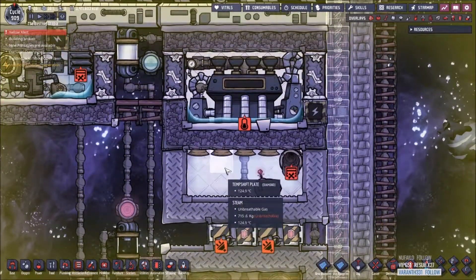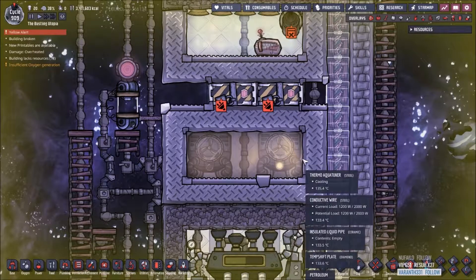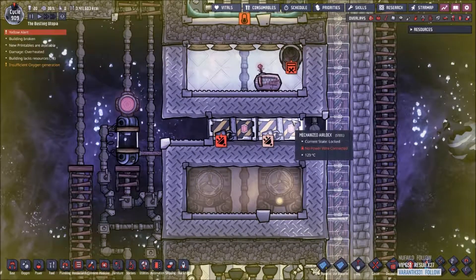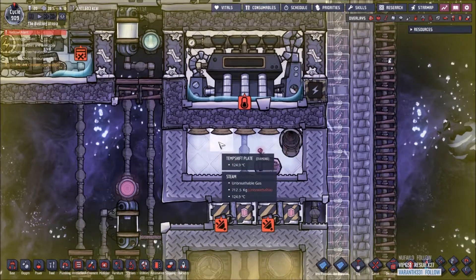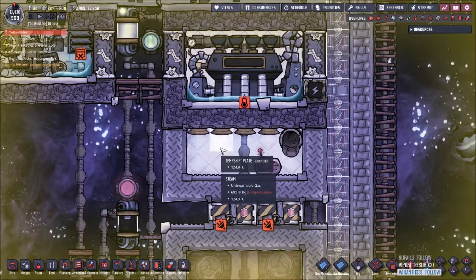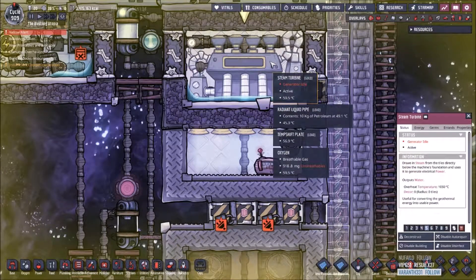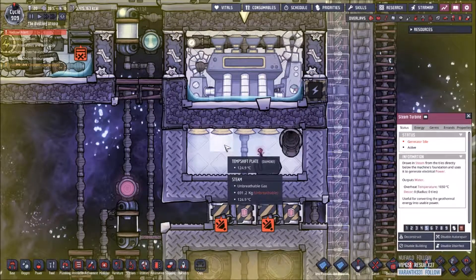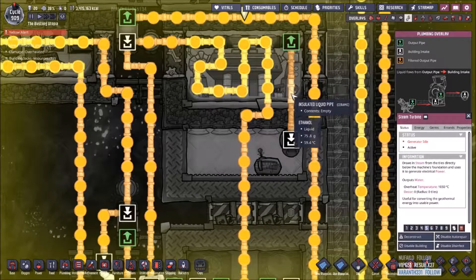Steam turbines are very interesting. Basically, more diamond tiles, a little room that you will fill with water. The heat from the thermo-aqua tuner will go into the tungsten, through the steel airlock doors, through the tungsten again, into water, heat up the water, turn it into steam. When the steam is hot enough - you can see it's 125 right there - the steam turbine will run. The steam turbine will take 125 degree or higher steam, up to about 200 degrees as a safe level, run the steam turbine, cool it back down to 95 degrees, and then pump it right back in. You want it to go right back in to make sure your steam stays pressurized.